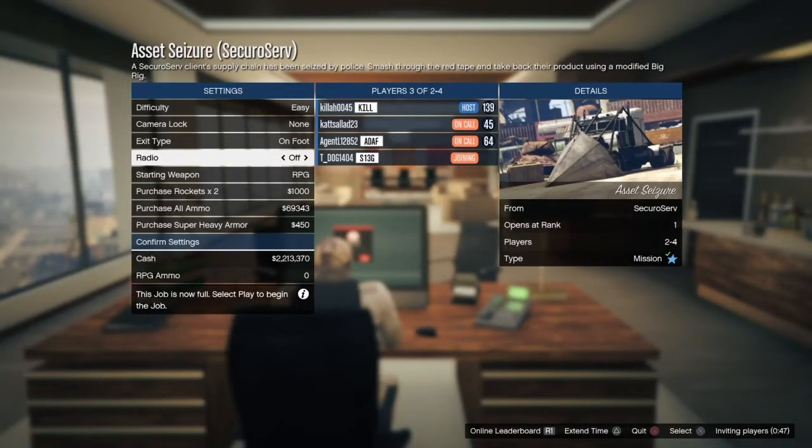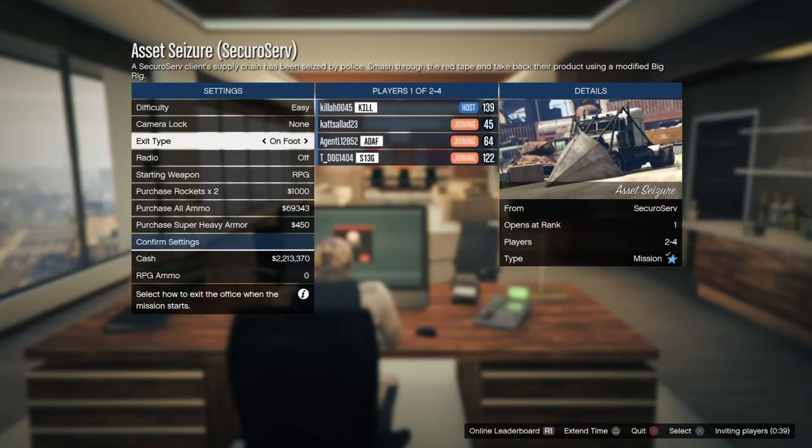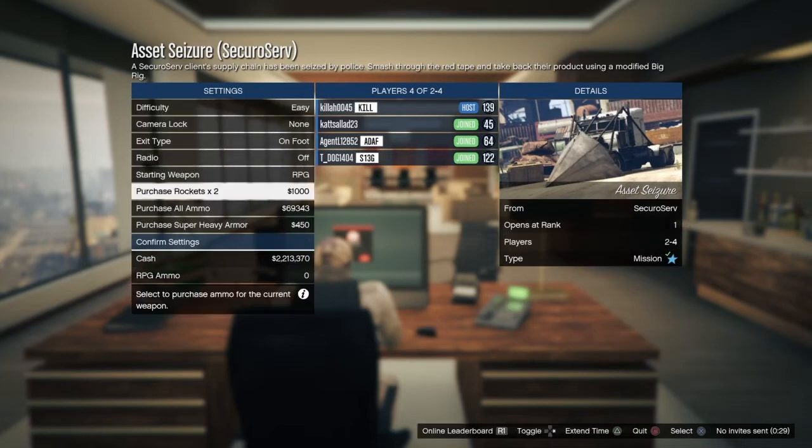Okay, this is the duffel bag glitch. You want to go to the mission Asset Seizure — the Phantom Wedge one. It doesn't matter the difficulty; on the exit type, put it on foot. You can do this with randoms or with your friend. You're going to need super heavy armor before this, so make sure you've purchased it.